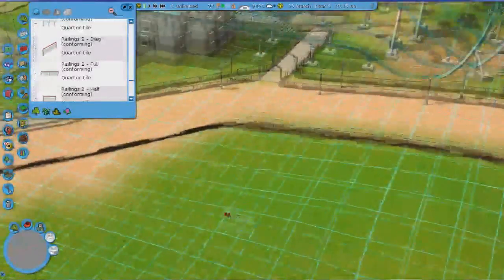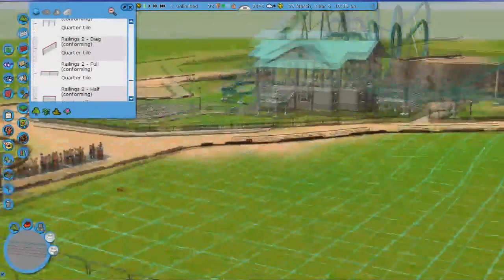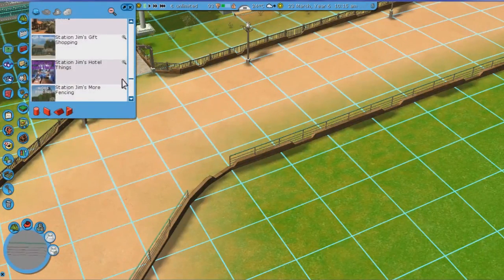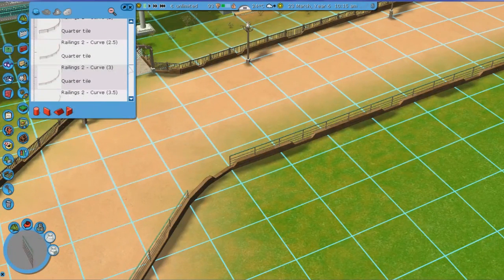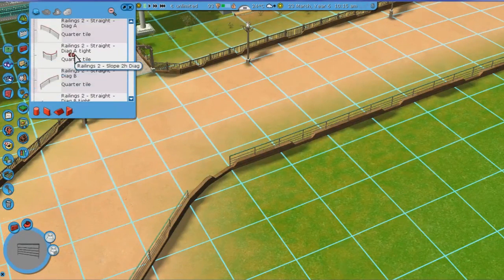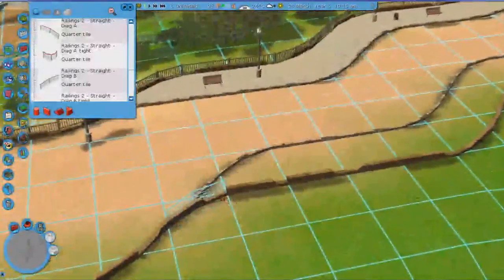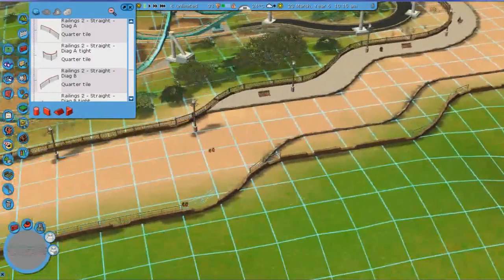There are barely any fences that also have conforming pieces for the curves, so watch out with that. That's why I said in the beginning that having curves with a slope is generally not a good idea, because not many sets go with it. It's also generally hard to get diagonal buildings - building diagonally looks great in many cases, but you really need to make sure you have all the sets you need, because not many sets actually have diagonal pieces.